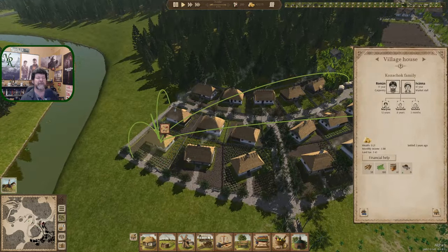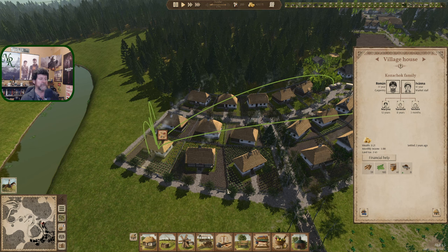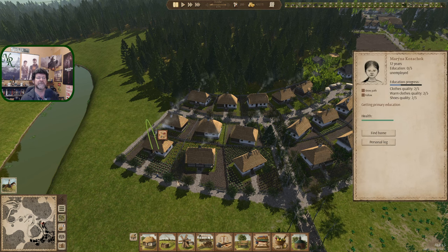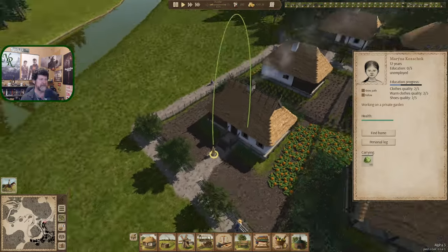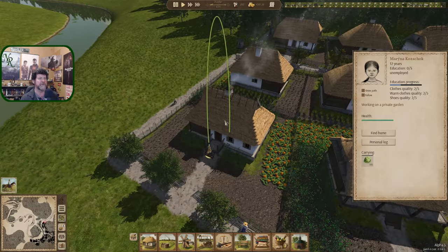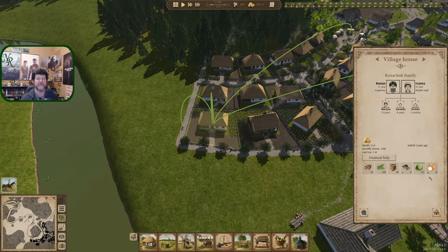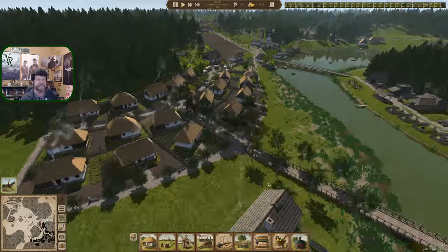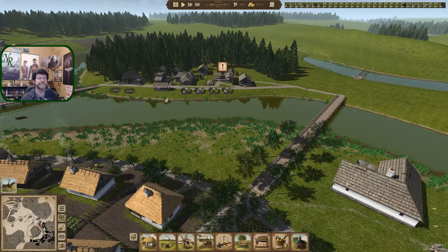We're running slow. These folks ran out of money as we ended last episode, and now they're running out of food variety. We're at October. We're going to start selling goods. Getting primary education working, and a private garden so the kids can take care of their own gardens — that took away the symbol that there wasn't enough variety. Suddenly there's lots of foods coming in, so they're fine.